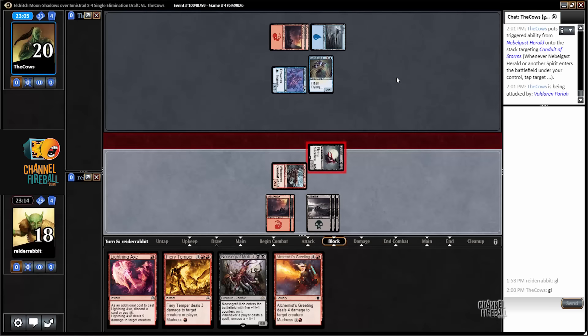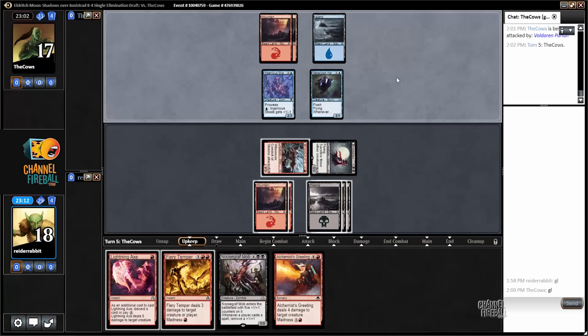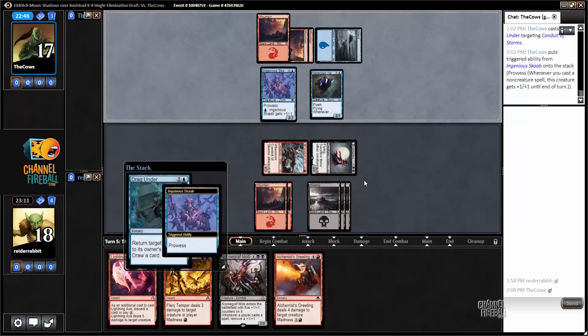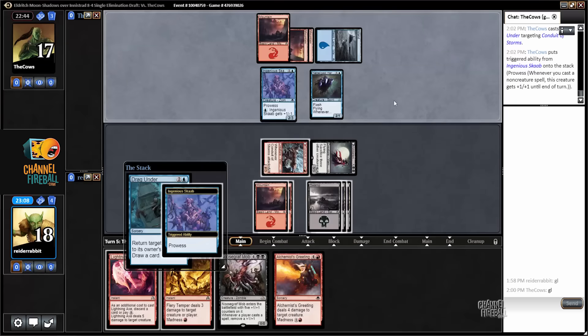I think I'm just going to pass with mana open. Remember, I can kill two creatures at instant speed if I need to, or I can just transform conduit of storms. Drag under targeting conduit of storms — sure.